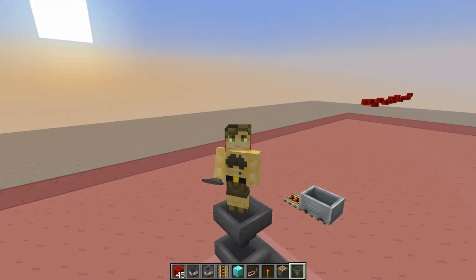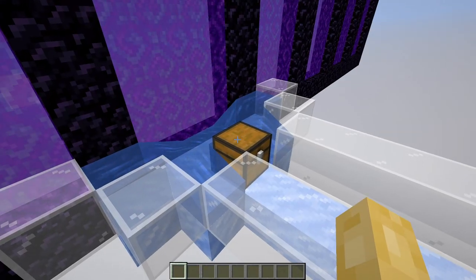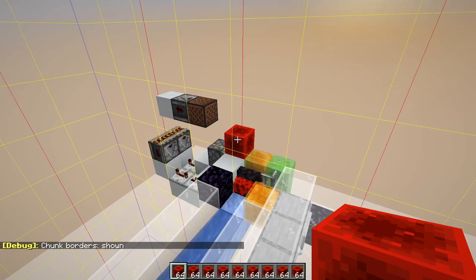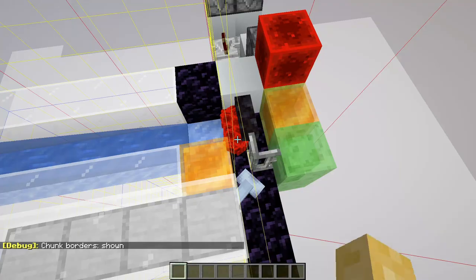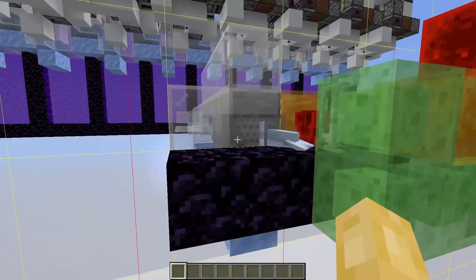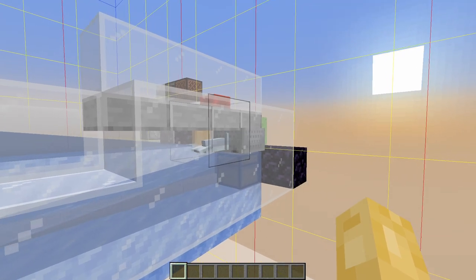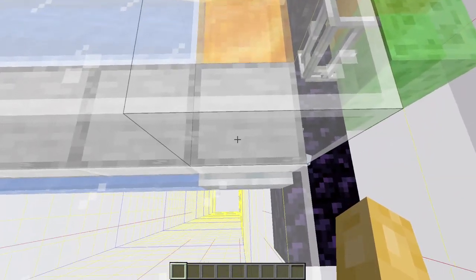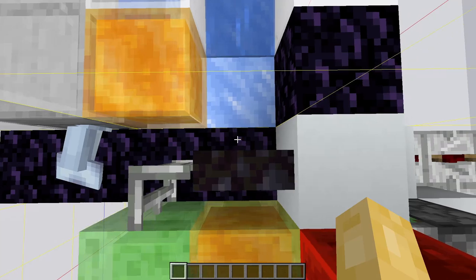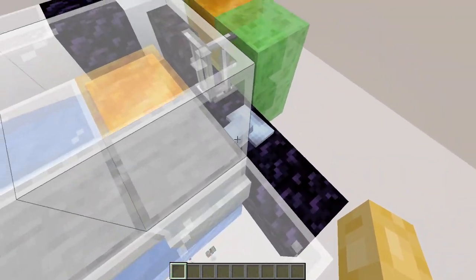Inside redstone processing chunks, even though entities aren't processed, item entities can still be accessed by other components. While crafting, our crafted results go into a lazy chunk just inside the border. When crafting is finished, we push the items over into the range of a dolphin. Dolphins can pull items out of lazy chunks if they are entity processing. On this chunk border, the dolphin sits in an entity processing chunk while items are stored in a redstone processing chunk, so the items contribute no lag, and a redstone mechanism pushes them across to the dolphin on demand.